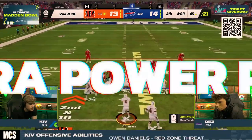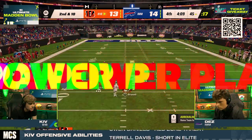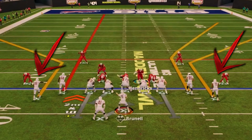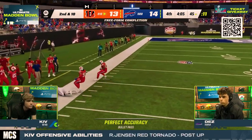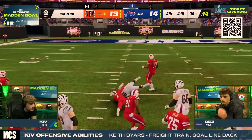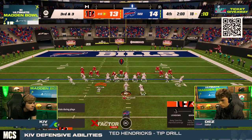On second and ten, Kiv called power play number seven out of the Tight Offset Tight End. He audibles to PA Shot Seams and puts both outside wide receivers on corner routes. This is a great chunk-yardage play that got Kiv into Dez's territory. After that completion, Kiv proceeded to run the ball to take some more time off the clock. On third and three, he audibled into the Stack Wire Flags to call the play fade out.